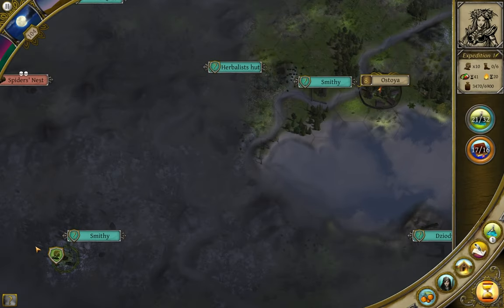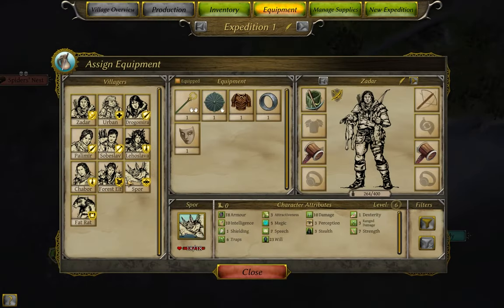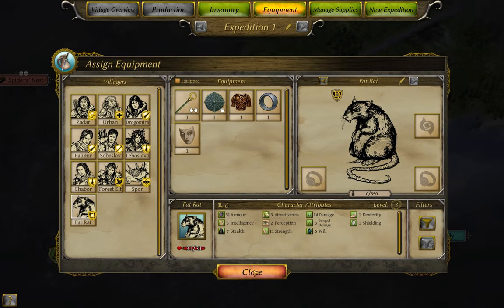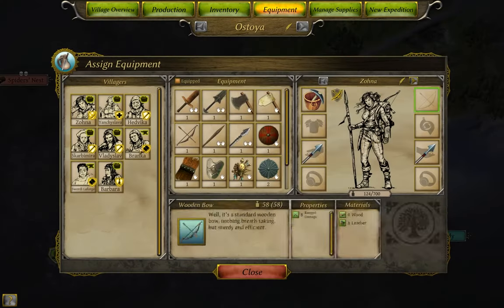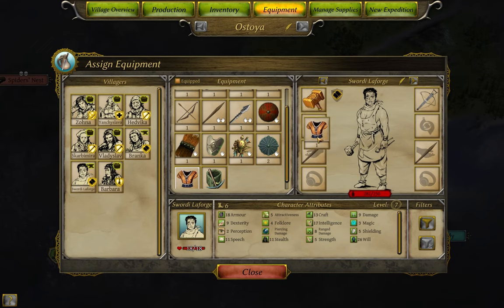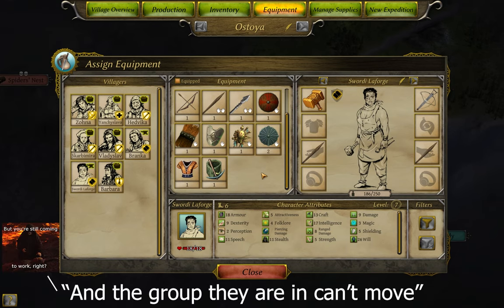Not all characters have all equipment slots available to them. A lot of beasts, for example, can only wear accessories, which is why most beasts don't tend to do well late game. The game will not let you equip more on a person than they can carry. It is possible, if you get a temporary strength blessing, to put on more than their normal maximum, but as soon as that buff wears off, the character will lose the benefits of all of their gear until their carry weight is brought back down.